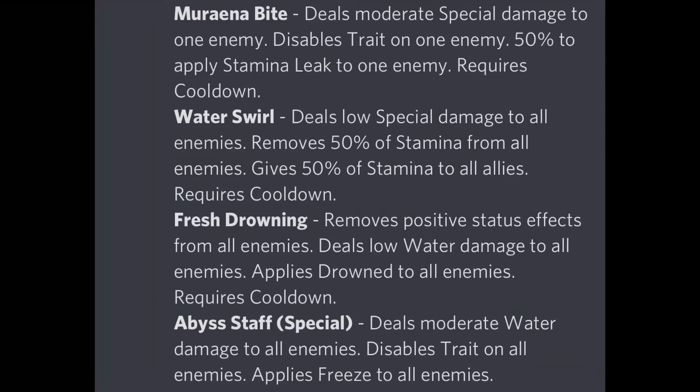I think this is a great support monster and you should definitely spend money on her if you have it. I'm thinking this monster will also have a killer trait — fingers crossed it does not have area dodge, because that will make it really hard to counter. The special, Abyss Daph, deals more water damage to all enemies, disables trait on all enemies, and applies freeze to all enemies — a deadly special, though specials don't trigger often.